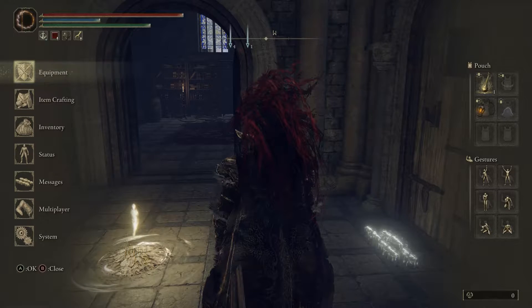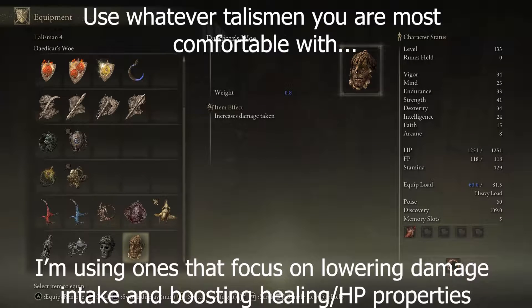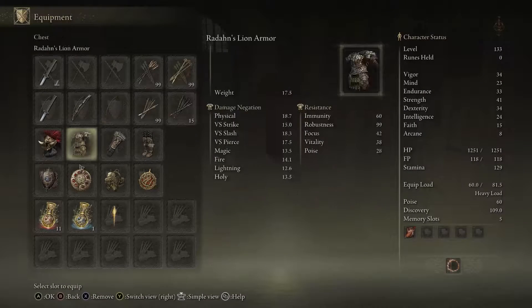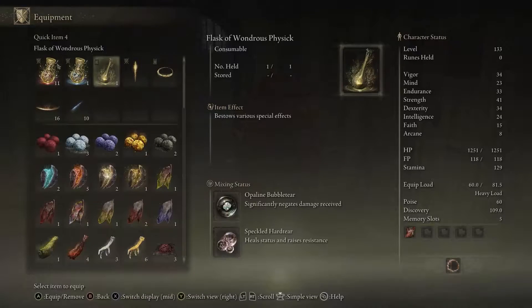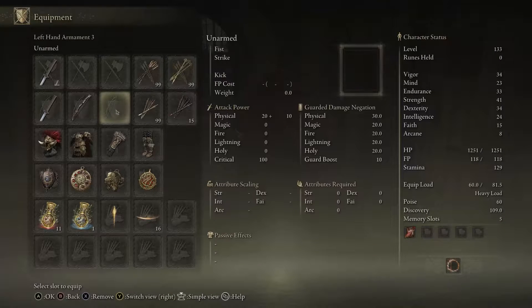So I had to rethink my strategy and I'm going to kind of walk through it. Hopefully you guys can use this as a guide if you're struggling with this boss as well. First thing is we're going to switch out Golden Talisman. I think we're going to go Flask of Crimson Tears buff. And then what I also want to equip here is a Rune Arc because I am just not using my Great Runes, which is a big problem.